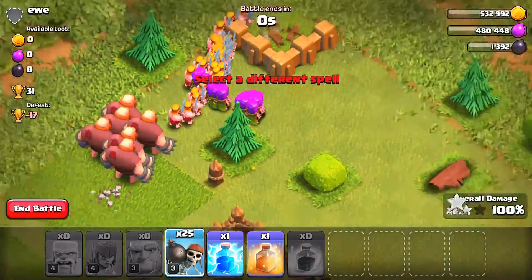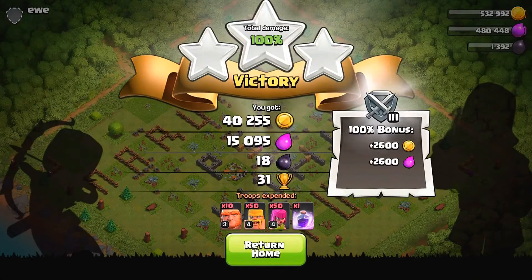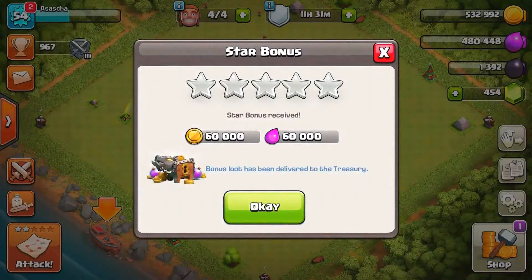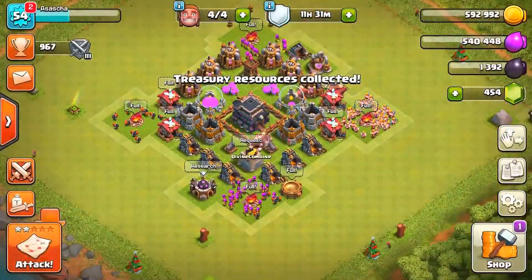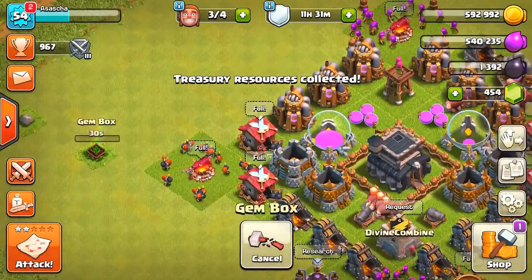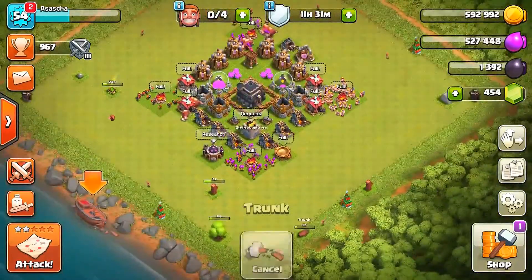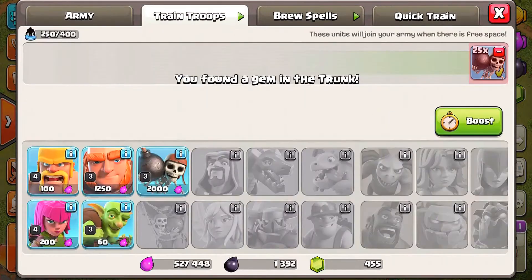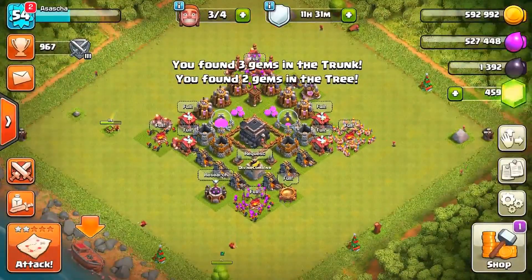We got 40,000 gold, 15,000 elixir, 18 dark elixir, plus 31 trophies — pretty happy with that amount of loot. Let's collect the star bonus, the loot from the treasury, and the gems from the gem box. Let's also remove a couple more trunks and trees and then get into another attack. We have the exact same strategy and 25 wall breakers, which is pretty awesome.